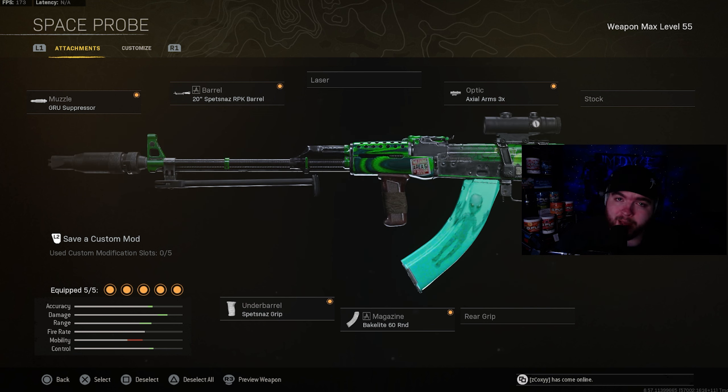Moving on to another meta AR — this is definitely going to be the Cold War AK-47. The attachments on this bad boy are going to be the groove suppressor and the 20 inch Spetsnaz RPK barrel. The optic is going to be the axial arms 3X. The magazine is going to be the 60 round mags. And the underbarrel is going to be the Spetsnaz grip for the extra horizontal and vertical recoil control.